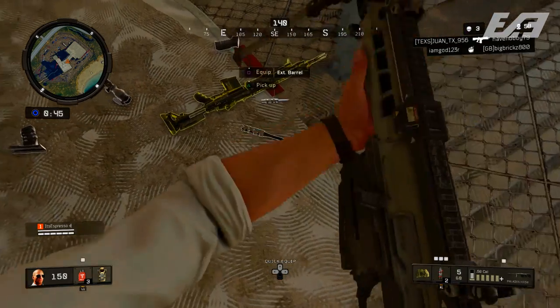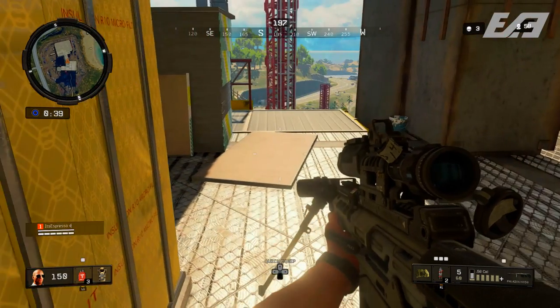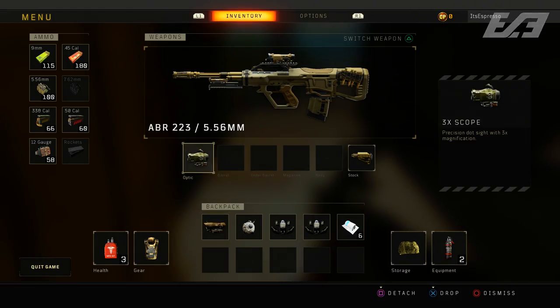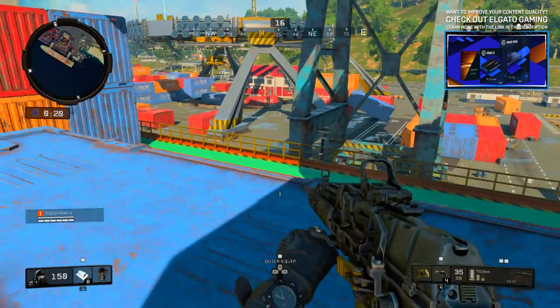Even if it's not something like a golden Paladin — already one of the best weapons for situational use in Blackout — if you find a golden Paladin or golden ICR that's fantastic. But chances are you'll find weapons you aren't keen on; still pick them up to strip the attachments and kit out your SWAT, ICR, Maddox, ABR, or whatever you're running.